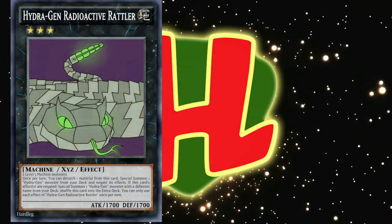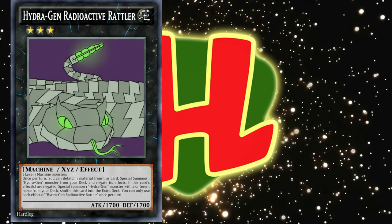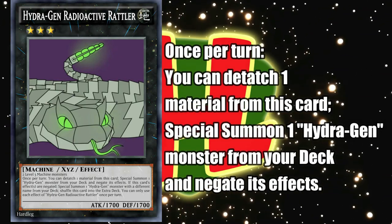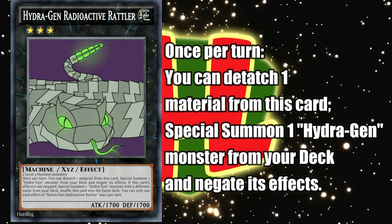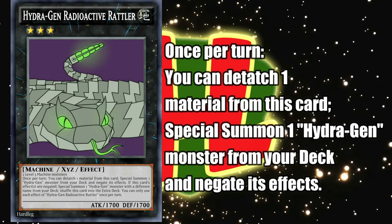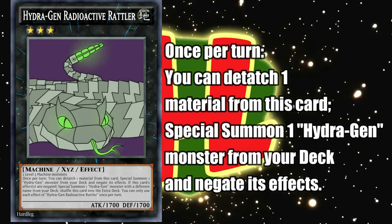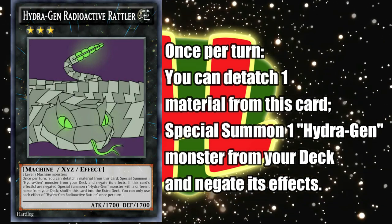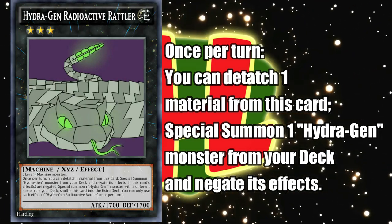After that, we have Hydrogen Radioactive Rattler, a Rank 3 Earth Xyz monster that can be made from any two Level 3 machine-type monsters. It has 1,700 attack and defense, and once per turn, it can detach one material to summon a Hydrogen from the deck with its effects negated, which essentially lets you summon two monsters from the deck, though one of them can't use its other effect, obviously. Not the flashiest effect, but if anything turns out to be broken in this archetype, it'll probably be this thing, since summoning from the deck always seems to lead to problems, especially in Link format. Fortunately, the pool of Level 3 machines is pretty much just limited to Hydrogen and a couple of Speed Roids at the moment.